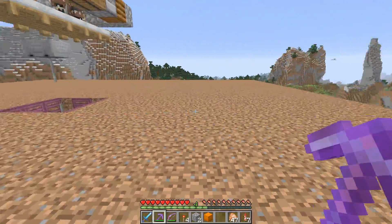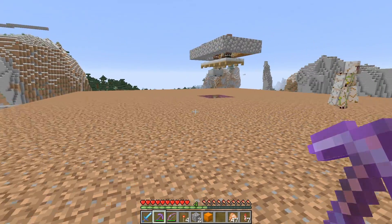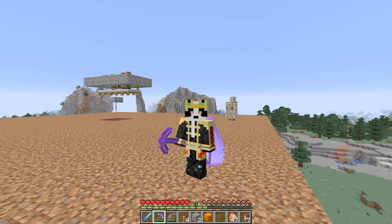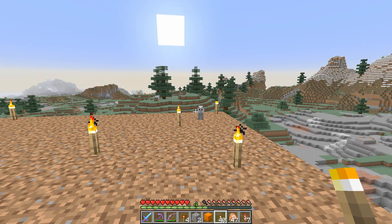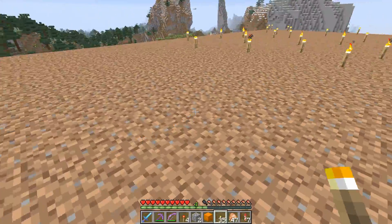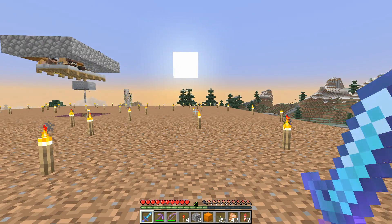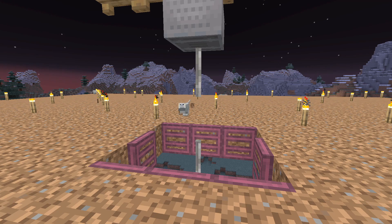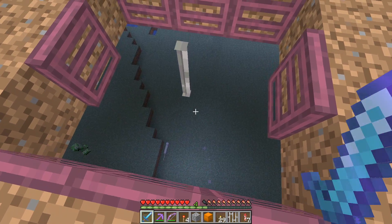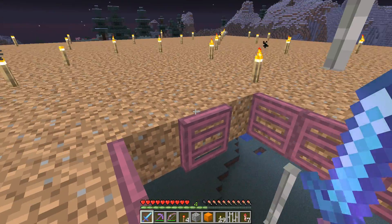Once you have this junk removed, all we need to do is light up this platform so that nothing else can spawn up here — we don't want any mobs spawning in this area. And as you can see, the cat farm is already working. Now all we need to do is get away and show you an example of how this farm is going to work. If we just sit over here, the iron bar is definitely enough. Now we need to build our little collection pit with the portal, and we should be good to go.